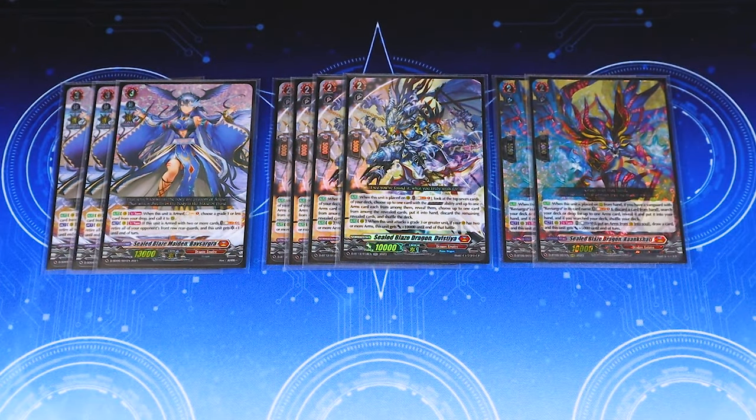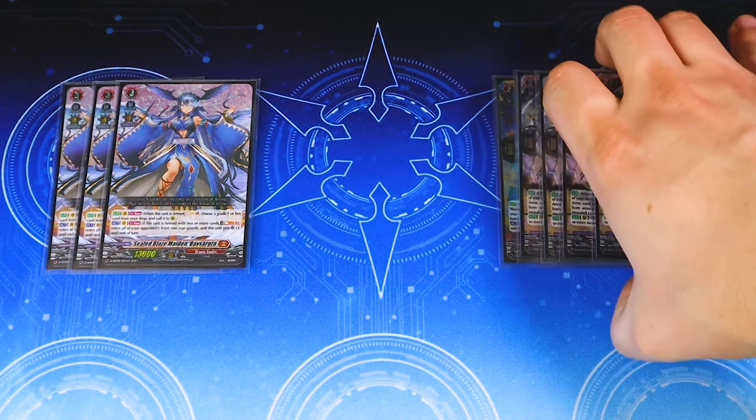Last of the grade twos, we're running two copies of Kong Shati, because it's still good for searching out the spear when you need it — that's pretty much the first arm card you want to play. It also has that cool ability to put an active arm card into the soul to draw a card, so you're filling up your soul and making room to play more arm cards, which is nice.